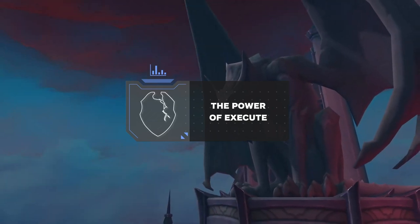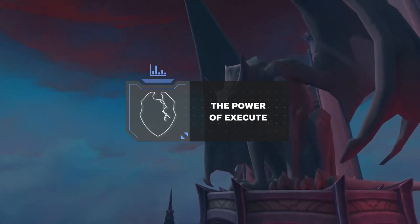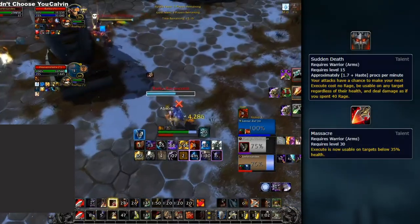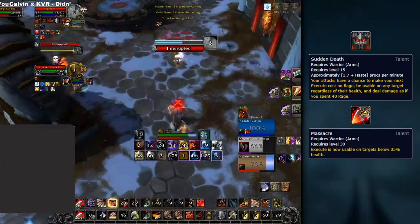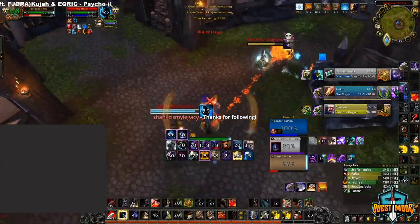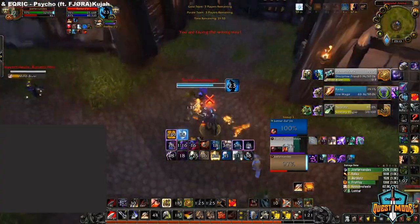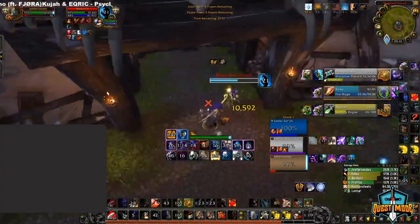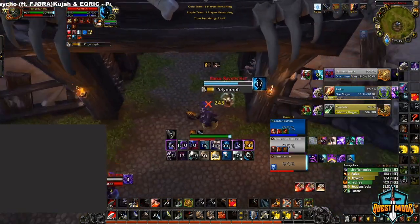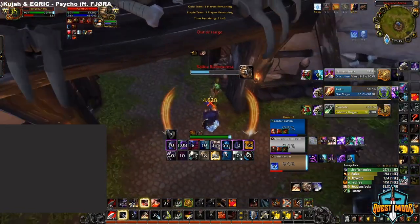Throughout the ages, warriors have always had Execute, but now it is back to the state of being much more powerful. This could easily catch enemy players by surprise, due to sudden death procs and Arms Warriors playing with Massacre, dealing mighty damage with additional cooldowns. Although there's no real stopping Executes from warriors, as healers you can try to prevent Executes by keeping your partners up above 35% HP. That way you can avoid more Executes from Massacre, which will reduce a warrior's finishing potential.